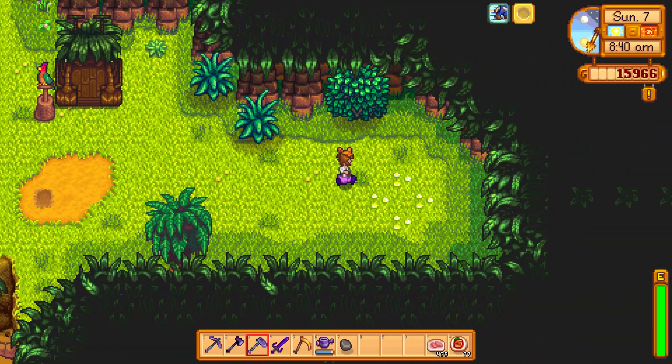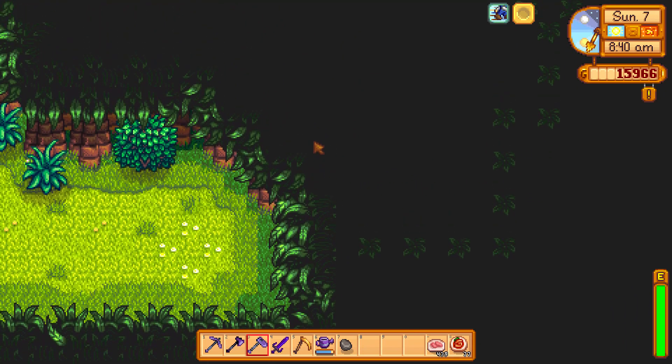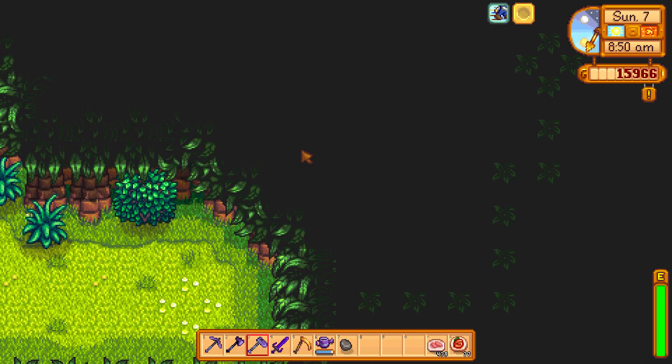This was the most exciting golden walnut secret I ever saw. You have to follow the trail of leaves in the dark. I simply held down the right and up button, and then you shake the bush that is hidden in the middle of four leaves by right clicking.